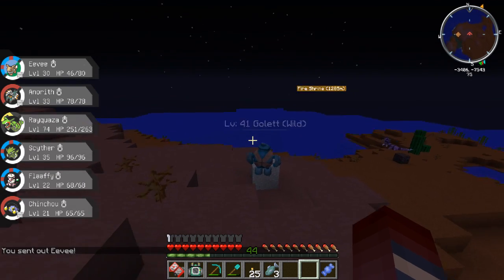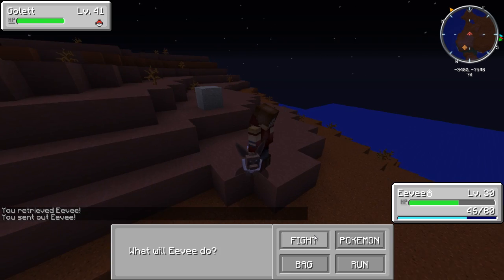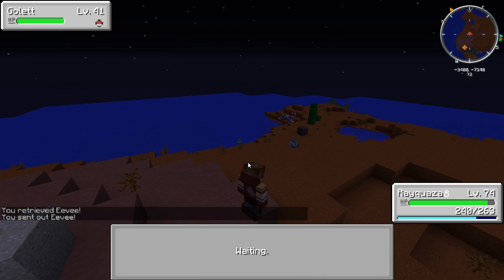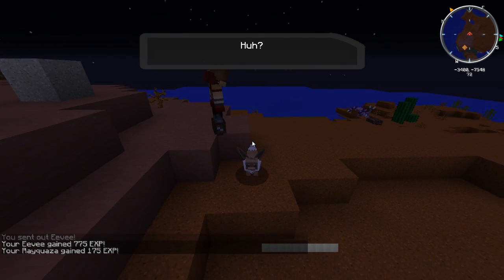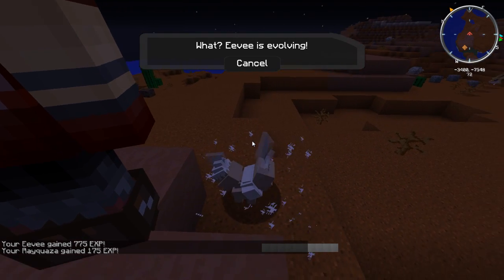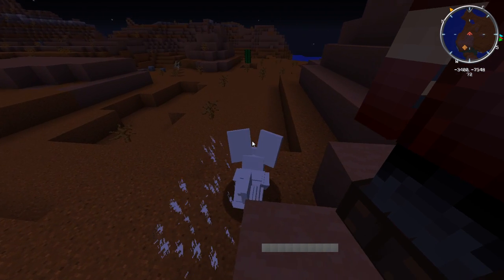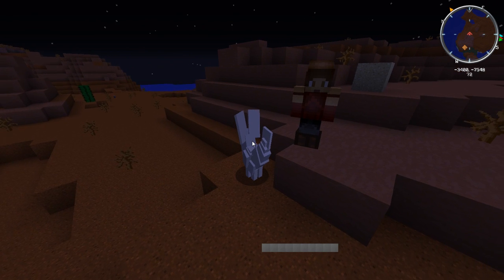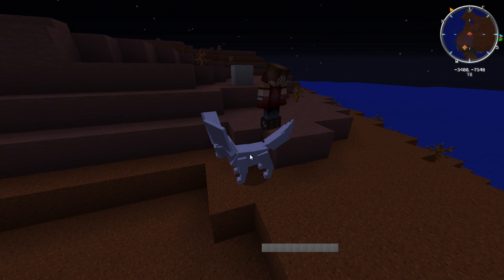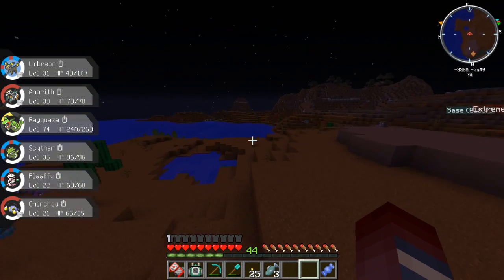We're going to verse this level 41 Golett - let's do it! I'm going to send out Rayquaza and the crunch is going to give us a level. We need to get our Umbreon - didn't even need to use the rare candy! I'm hoping that Eevee is about to evolve into an Umbreon and not an Espeon. We are getting an Umbreon right here right now, which is perfect! Umbreon is done - tick Umbreon off the list!